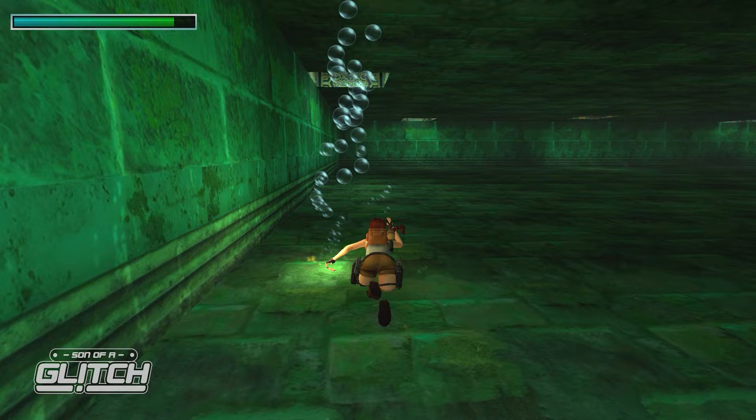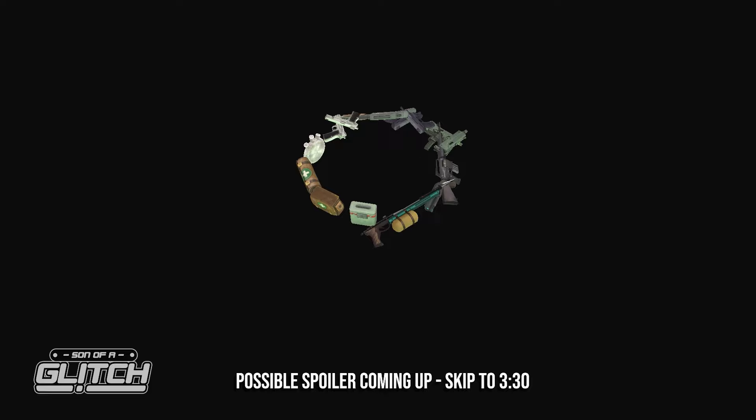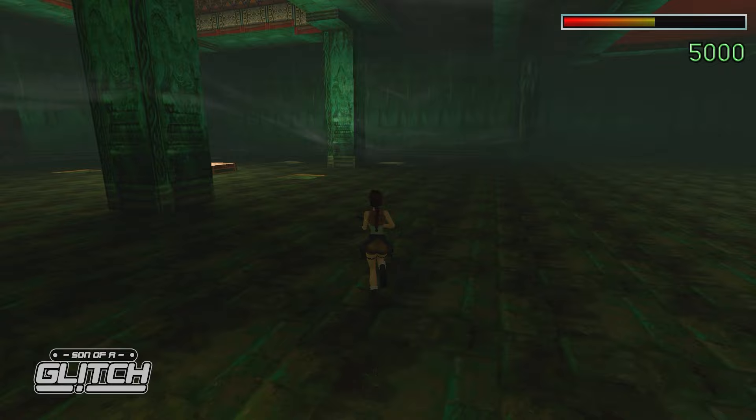In the water, drop a flare and then try to pick up the flare and draw the harpoon at the same time. If you're successful, you'll see that Lara has a flare in one hand and the harpoon in the other. Now get back to dry land and equip, say, the Grenade Launcher. You'll now be able to fire grenades at the rate the harpoon fires, which is to say, a lot faster than expected.